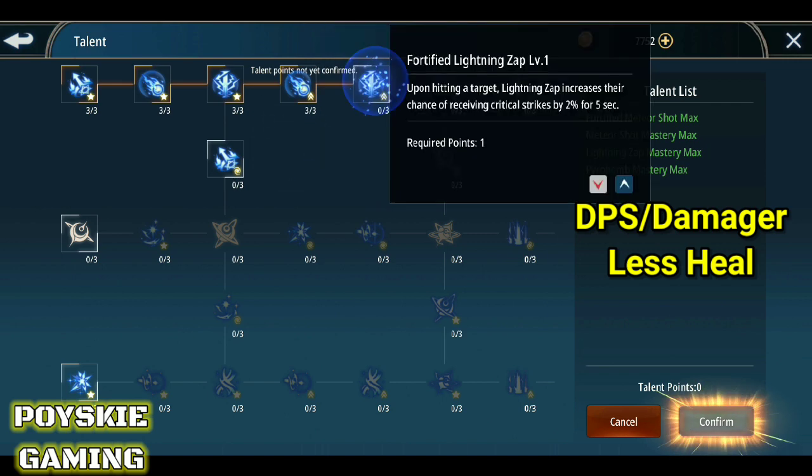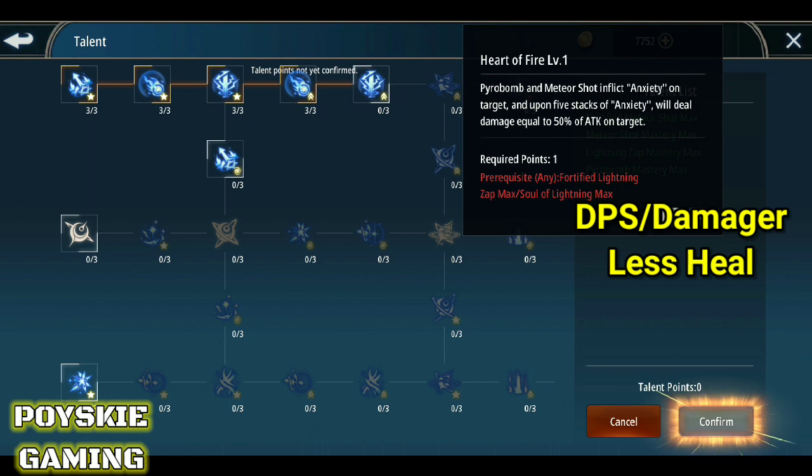Tapos ito namang Fortified Lightning Zap — ang nakalagay diyan: 'Increase their chance of receiving critical strike.' So, mas malaki yung chance na mag-critical yung damage kapag nahit mo siya ng Lightning Zap.